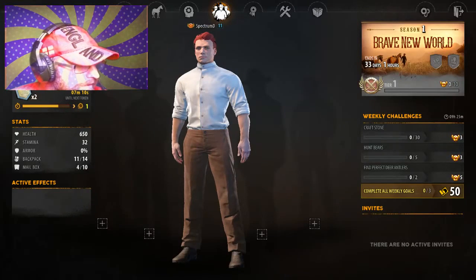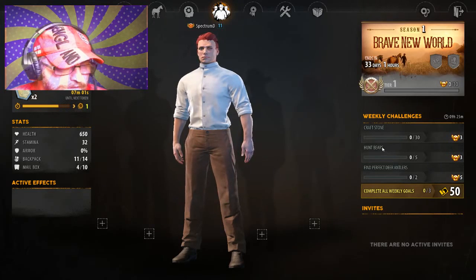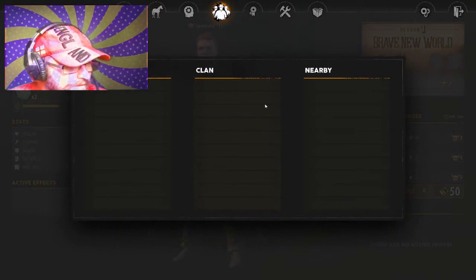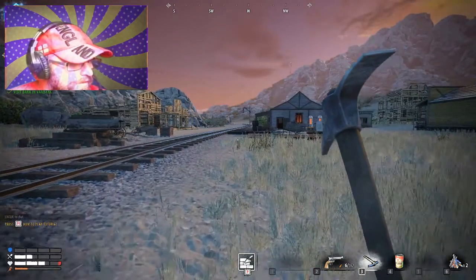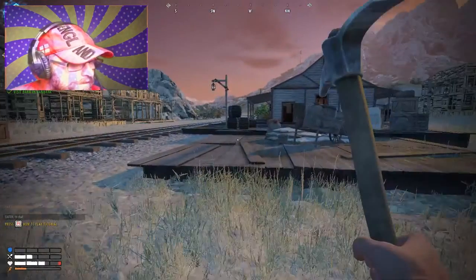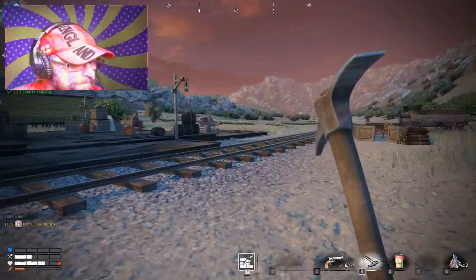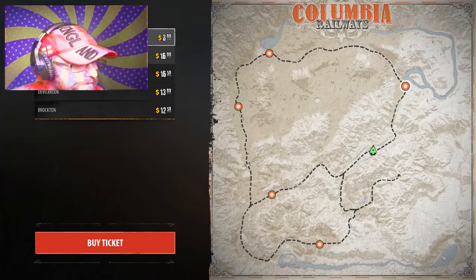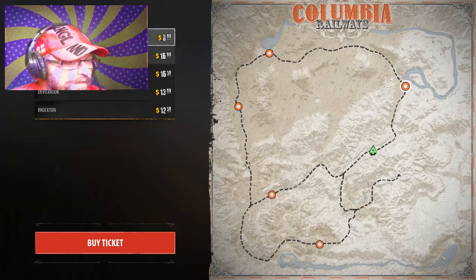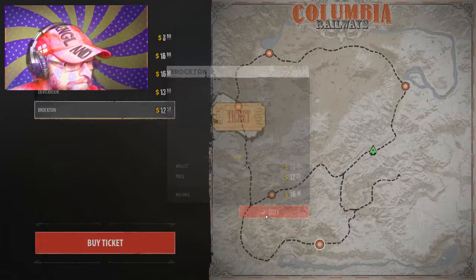I wonder if I can do anything with my character — because I keep leveling up. So what can I do with experience here? Complete all weekly goals. Find four deer and the bear hunt — these are weekly goals. I can add friends. Interesting. Hunter's knife, animal trap. I wonder if I can get a train to one of the other locations. I can buy a ticket and go somewhere else. It's got a Brockton — buy a ticket. And I guess it just takes me to Brockton. I don't wait for the train.